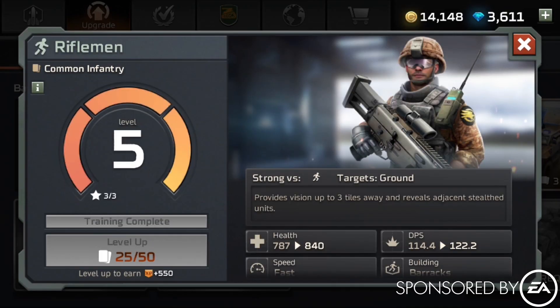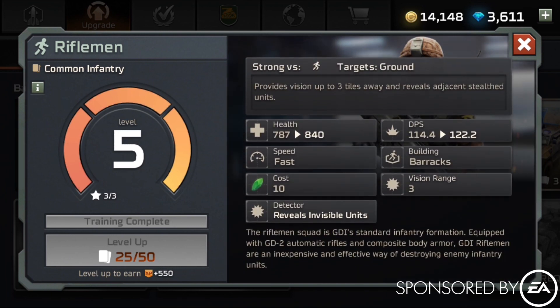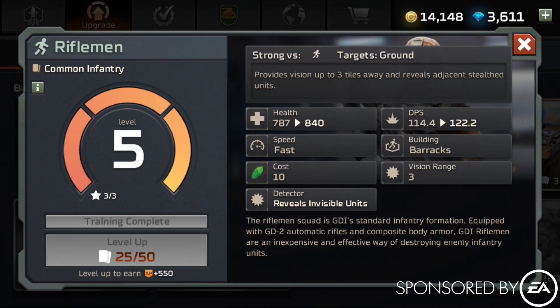The upgrade section is where you'll go to check out characters and actually upgrade them. If you click on a character, it'll show you the level they are and how many cards it takes to get to the next level — to get to level six, I'm gonna need 25 more cards. To the right, it shows all the stats: what it's strong versus, whether it's ground-only, how many tiles away it can see, health, damage per second, move speed, required building, Tiberium cost, and any special abilities such as revealing invisible units.